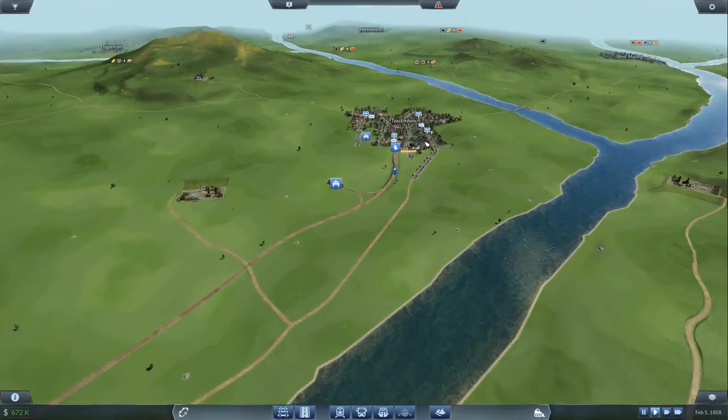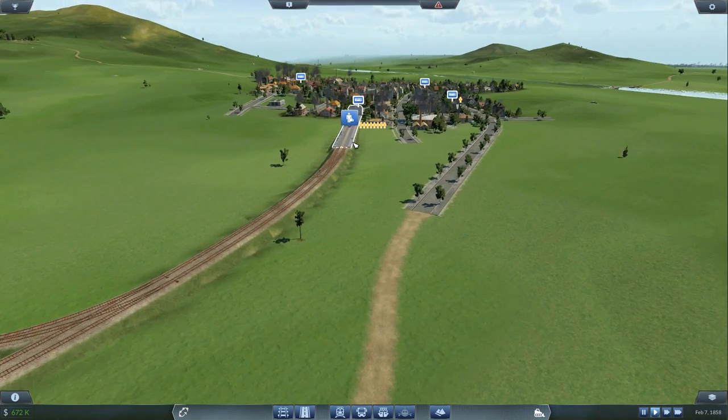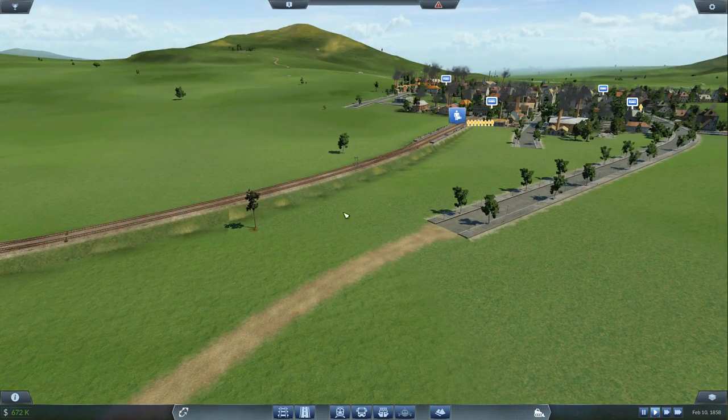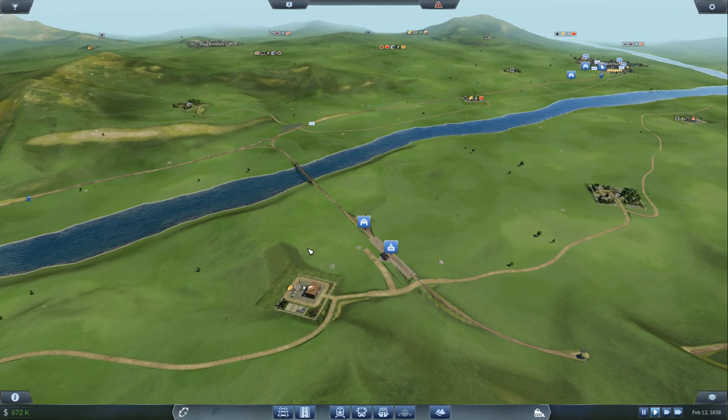If we go all the way down here to Twickenham — how many passengers are waiting at the station? 76! I think we can probably get another train in there. So that's going to be my target before the end of the episode.